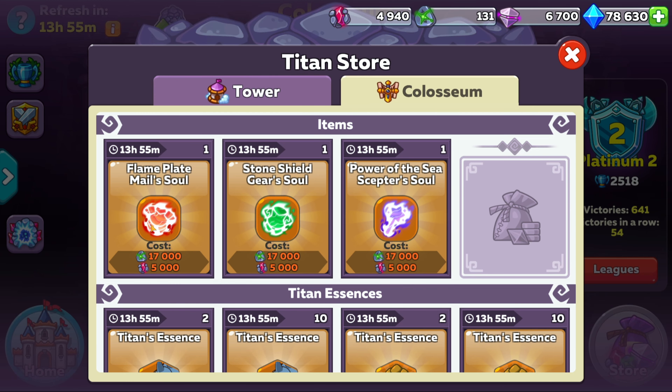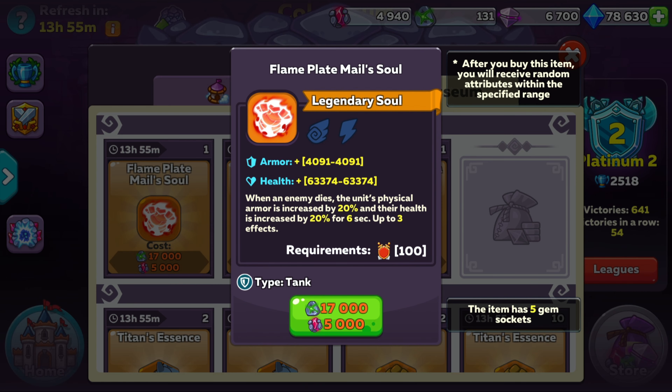The second item is the Flame Plate Male Soul. When an enemy dies, the unit's armor and health is increased by 20% for 6 seconds, and that can stack up to 3 times. This is another great item to buy from the Coliseum store if you want to keep a certain fighter alive. It is almost guaranteed that a single enemy fighter will always die, and most likely many will die in a single fight, activating this item's ability many times — making it a great choice for any type of fighter.